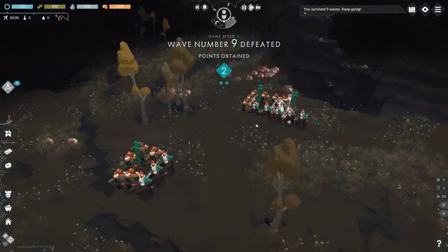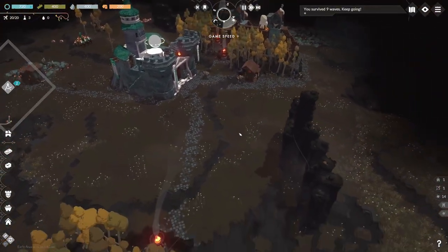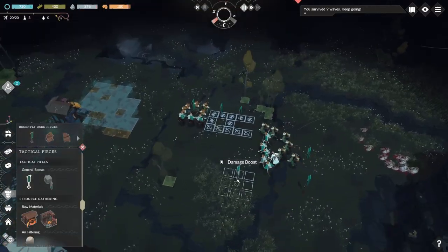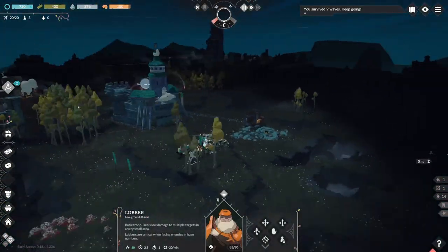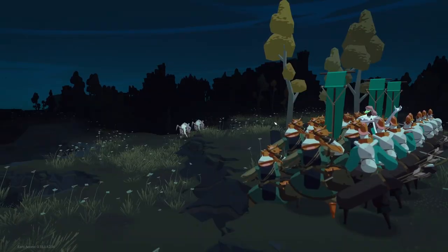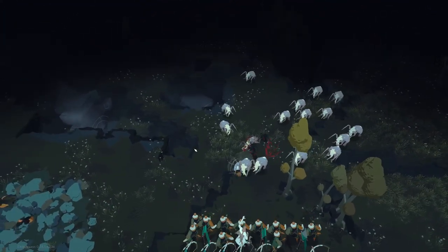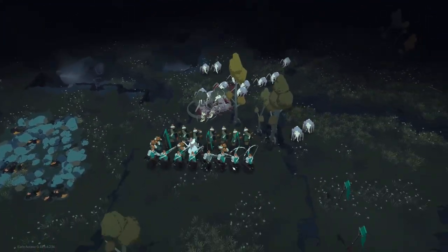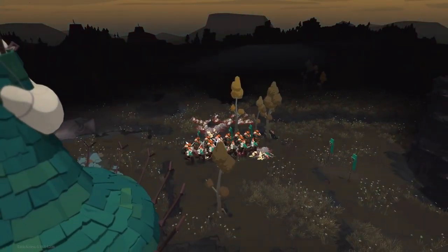Night ten approaches. This is where I better learn how to position my unit types. As I mentioned, lobbers have much more health than bowmen. Positioning them towards the front of the group will allow them to protect the soft and squishy bowboys. Eris' position is very important here as well, since she does high AoE damage. Night ten comes, and it goes. These early waves are easy mode.